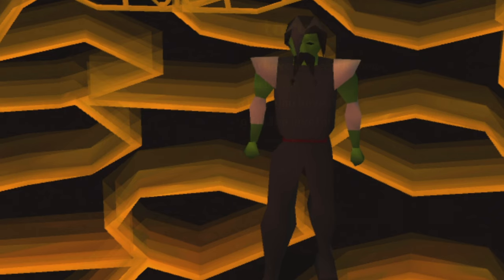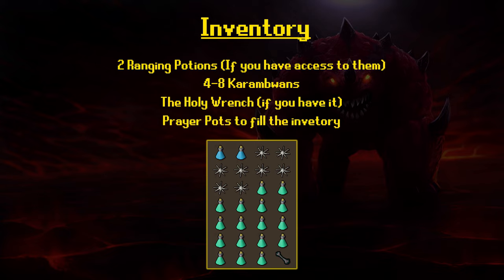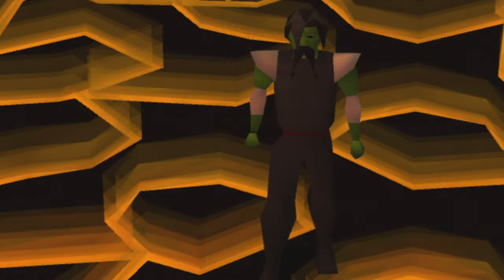Now let's talk about inventory setups. If you have access to ranging potions, bring two of those. With this, I recommend bringing a little bit of food — anywhere from four to eight karambwans. You don't need much food because you can regen health during the cave. Bring a holy wrench if you have one; otherwise fill the rest of your inventory with prayer potions.